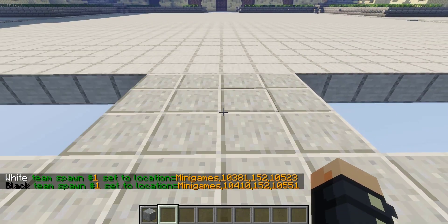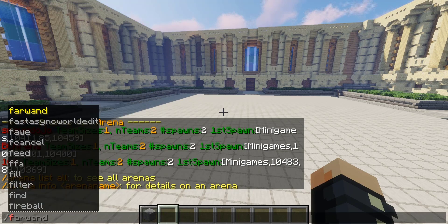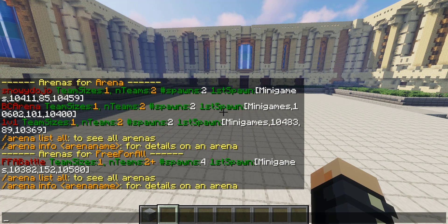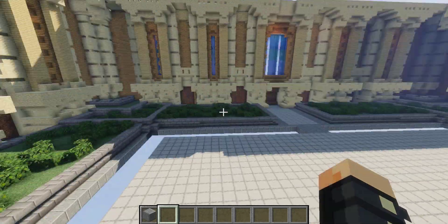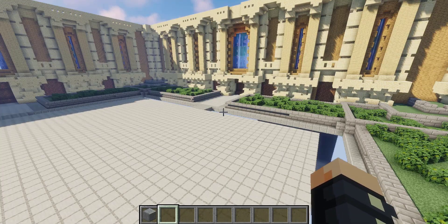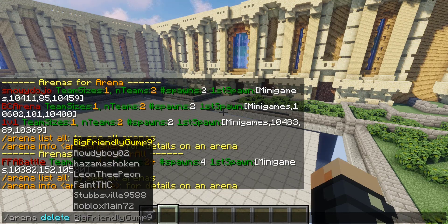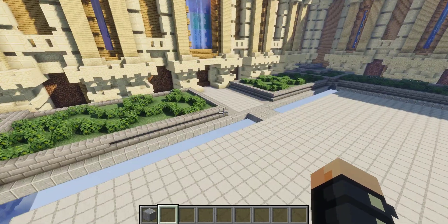We have the white team spawn set up and now we have another one. If we go to /arena list it's not going to be there, because it doesn't qualify as an arena, but if you do /ffa list you will find ffa battle listed there — team size one, number of teams two, number of spawns four, etc. That is how to set up a Free For All map, and a Battlegrounds map follows the same concept. If you want to delete an arena, you just do /arena delete followed by the name of the arena.